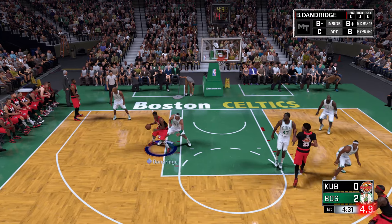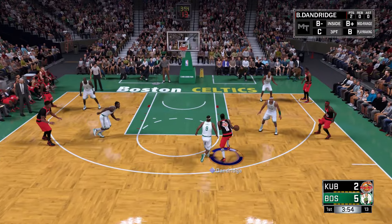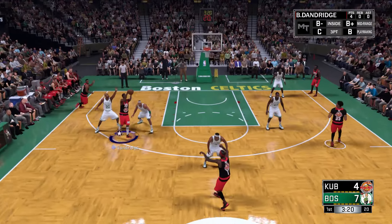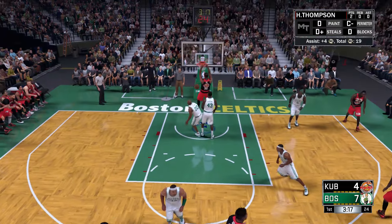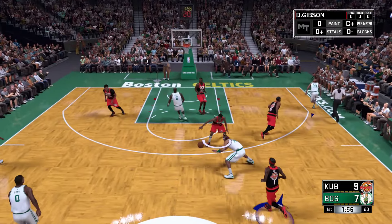While Bob Dandridge is mainly a defensive player and just a glue guy who I use on my main team, his main offensive weapon is the post fade. He, for some reason, feels a lot faster than he looks. Even though his stats show he's like a 78 speed with low speed with ball, he's very, very fast in-game.